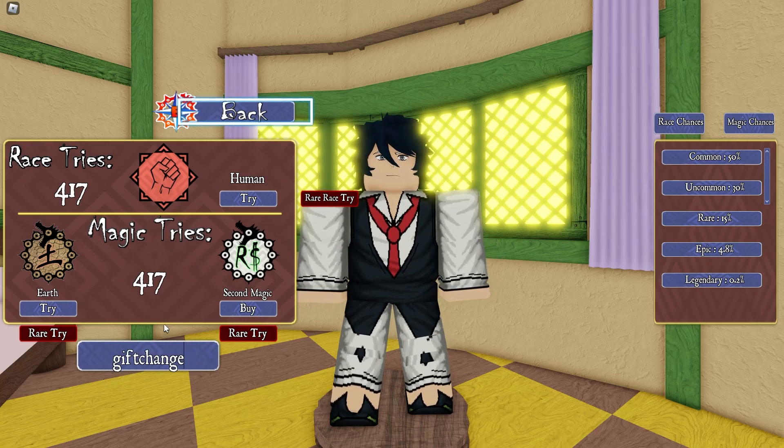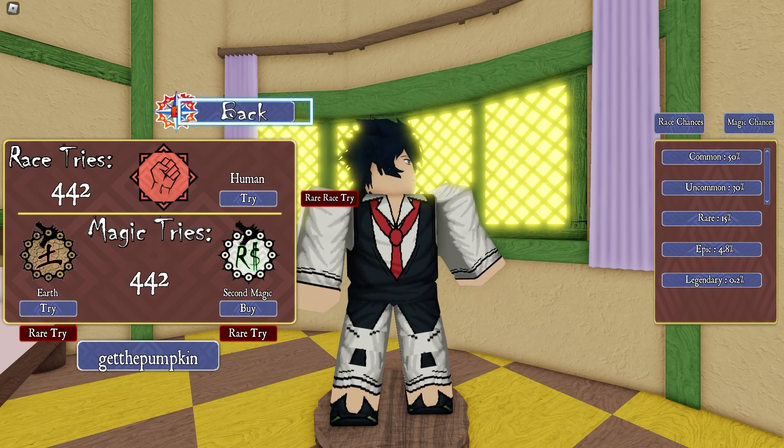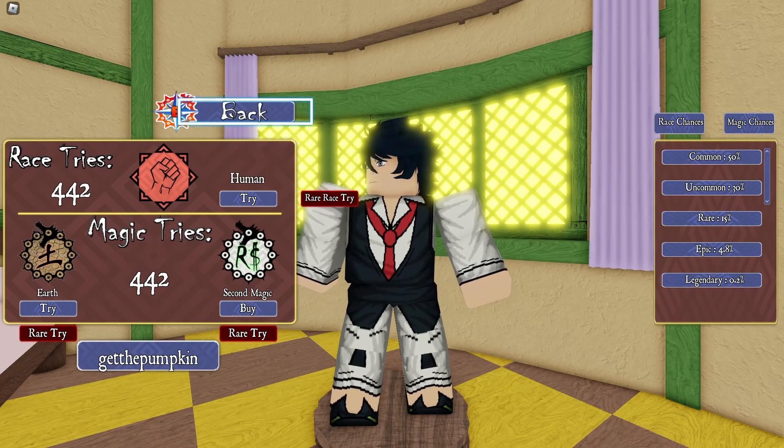The next code is Gift Change, which gives you 25 spins each. As you can see, it worked. The next code is Drop The Gifts, which is 20 spins each, and there's also another code which gives you 10 spins of each type.